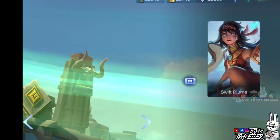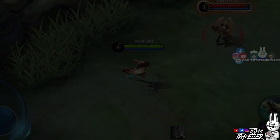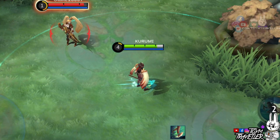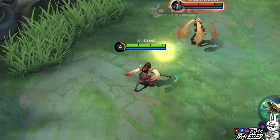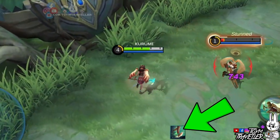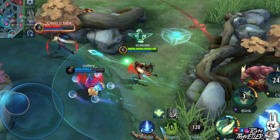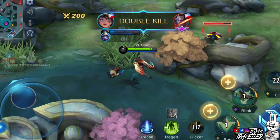Matilda's passive, Ancestral Guide, lets her deal extra magic damage to the enemy. She gains Ancestral Guidance charges while moving. When it is fully charged, her next basic attack is enhanced and will deal magic damage to the target. It will also increase her movement speed which decays rapidly. As long as she travels a distance using any method like blink skills or spells, she will gain charges. The enhanced basic attack not just boosts your attack with magic damage, it also boosts your movement speed which you can use to chase enemies further.